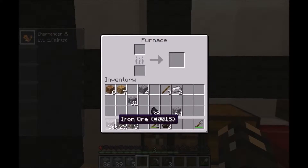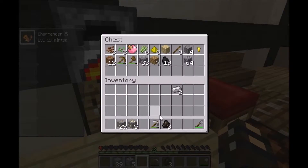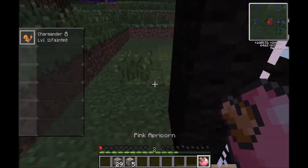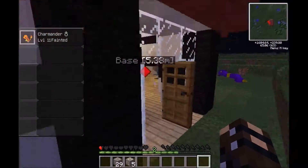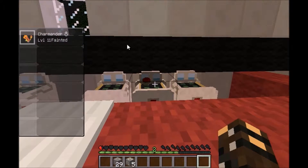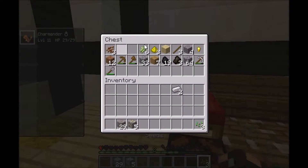Right, throw our iron in there. First things first, we need to go plant — actually, no, we need to heal Charmander first, and we can get him leveled up. He evolves at level 16 I believe.